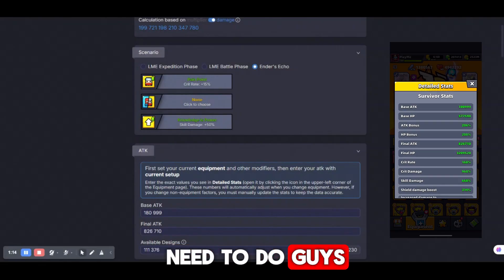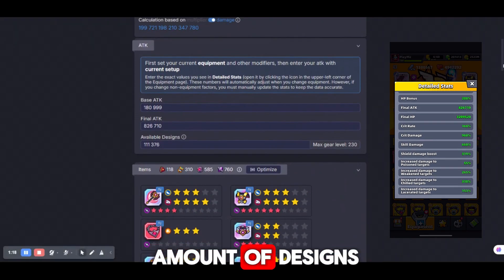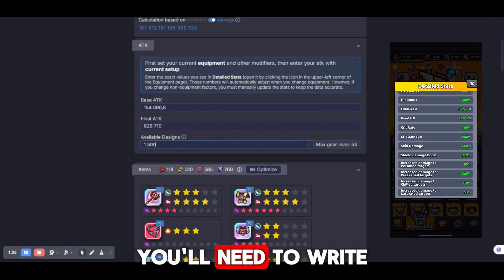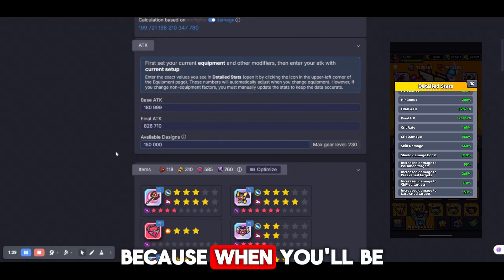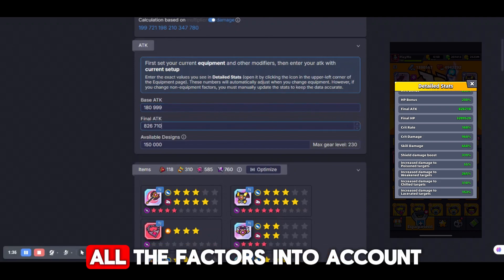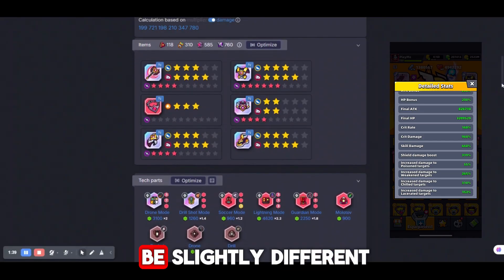The next thing you need to do is write your attack — your base attack, your final attack, and amount of designs. Your base attack and final attack you can find in detailed stats. You need to write the attack twice: before making changes and after. Because when you make changes, the calculator will adjust the numbers, and it doesn't take all factors into account, so the adjusted number will be slightly different.